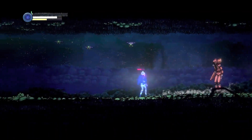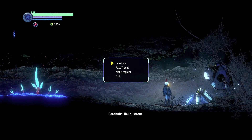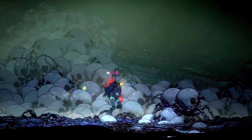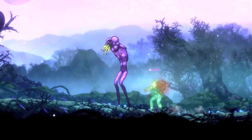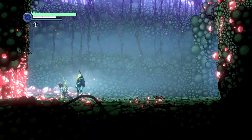In Ghost Song, when you die you drop all nanocells at the spot of your death. When you respawn, your max health will also decrease until you find a repair point. As you progress you will find enemies to be stronger, even in areas you have visited before. You may choose to avoid fighting them, unlike the bosses you fought for story progression, but defeating them would grant you certain modules which might be helpful to explore deeper in your quest to find answers.